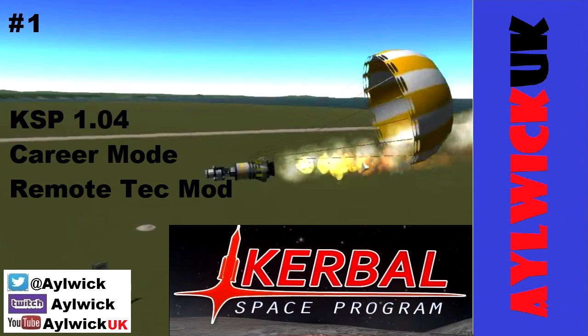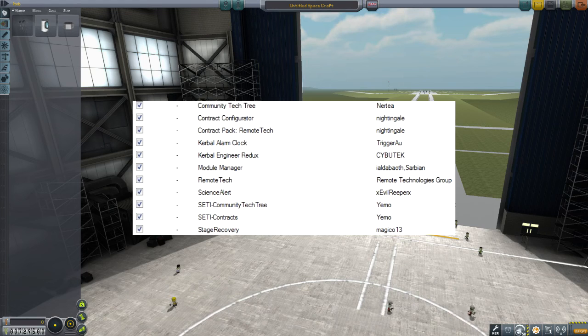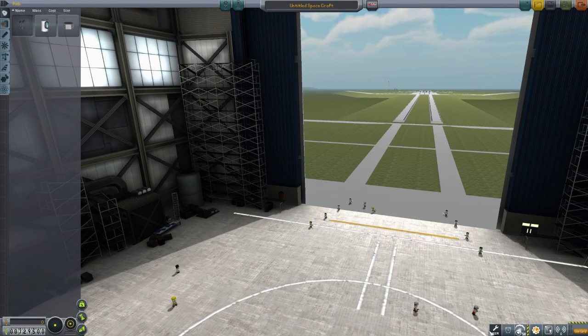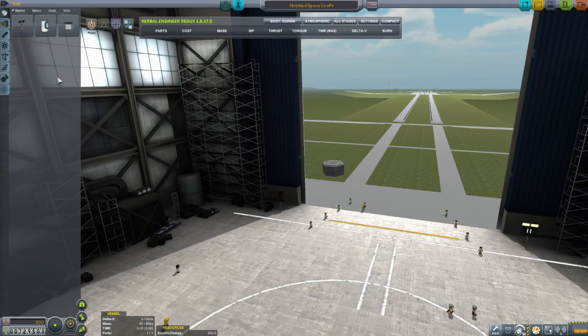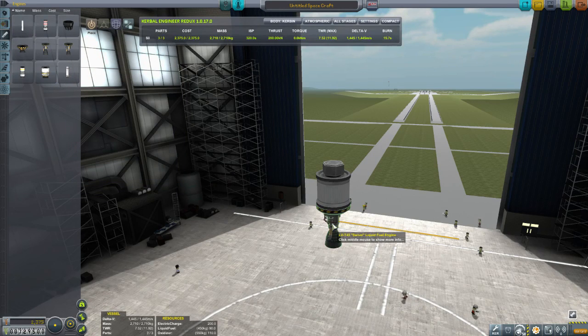Welcome to Kerbal Space Programme 1.04. I'm starting a new career mode and I'm going to add in a few extra mods I haven't used before. The first one, probably the most basic and well used, is Kerbal Engineer. It gives you this screen when you're building your craft — it shows you your stage, your thrust to weight ratio, your delta-V, and the burn time.